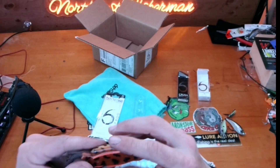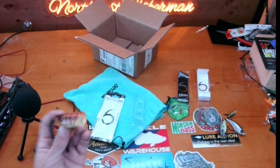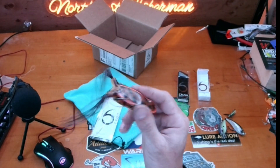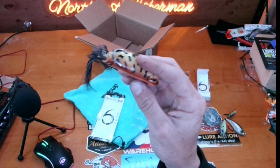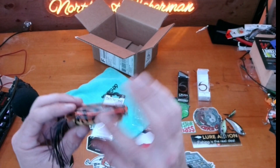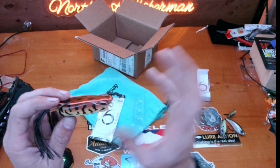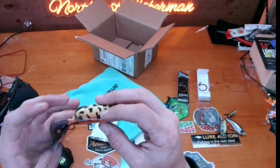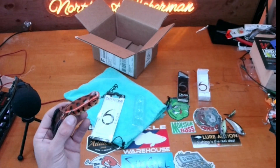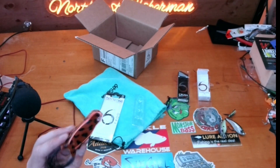This is definitely a frog I'm going to boil. If you don't know what that is — with topwater frogs, mice, whatever, the bodies tend to be fairly stiff. The easiest way to soften them up so it's easier for the bass to bite and get hooked up is to put them in boiling water for a little while. It sounds kind of weird and stupid until you do it, and then you'll just kind of know.